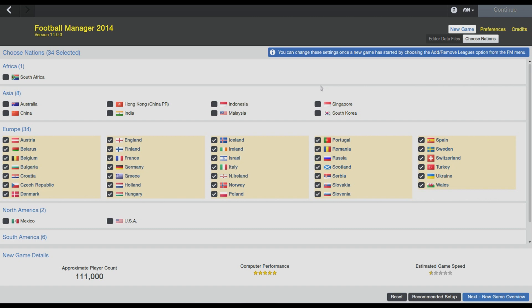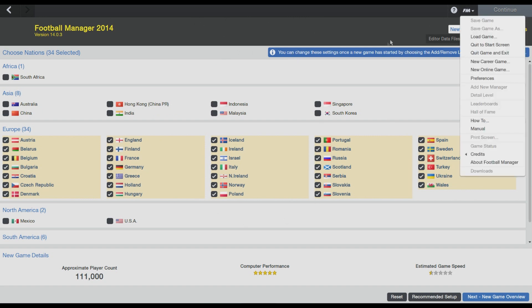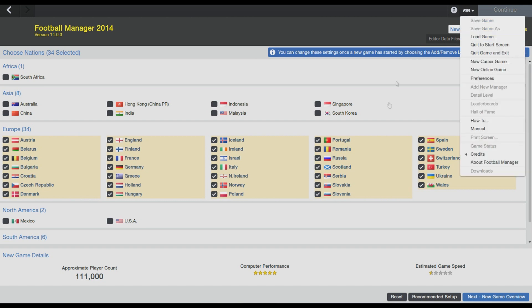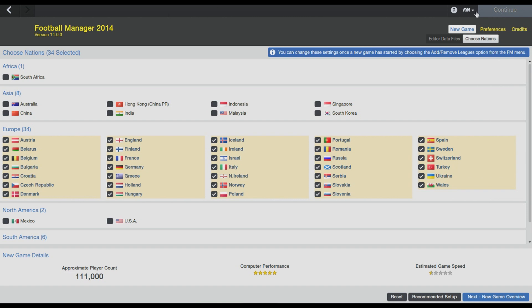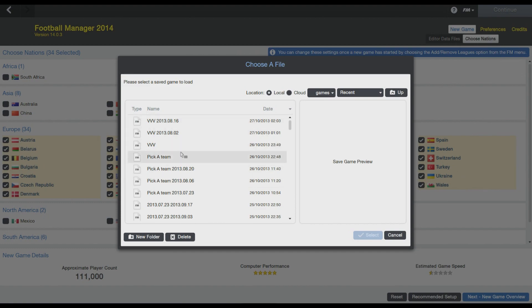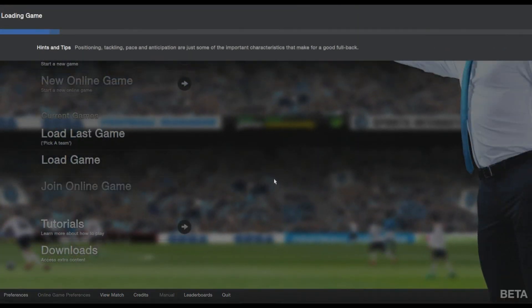There is one little tip that's going to help you save a bit of time. Once you've got everything set, go to Next and let all the manager profiles load until you're on the screen where it tells you to pick a manager. Once you get to that screen, go to FM, Save Game As — I call mine 'pick' — and then load it. It sounds really obvious, but once you've got it saved, just make sure you don't overwrite it. Then every time you want to start a new save, you simply load it up and pick a team.